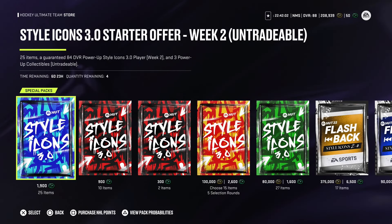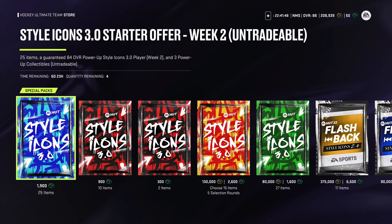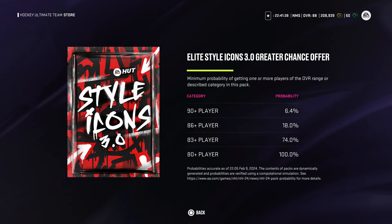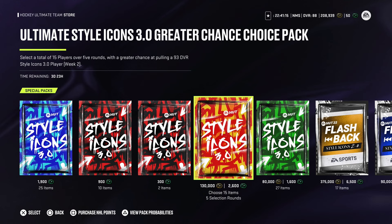Packs are pretty similar to Week 1. The Style Icons 3.0 Starter Offer for Week 2 is 25 items, a guaranteed 84 overall Power of Style Icon 3.0 player, and three power-up collectibles. 86 plus is 2.1%, 84 is 100%. The Elite Style Icons Greater Chance offer is 10 players with a greater chance of pulling a previously released 93 Style Icon 3.0 player — 86 plus is 18%, 83 plus 74%, 90 plus 6.4%. The Mini Style Icons 3.0 Greater Chance offer is two gold players with a chance at 93 overall Style Icon 3.0 players; 86 plus is 3.8%.